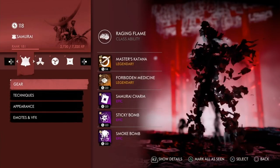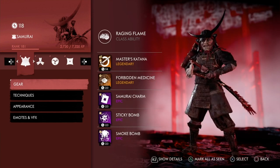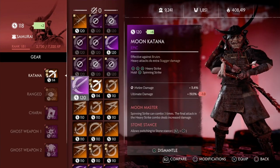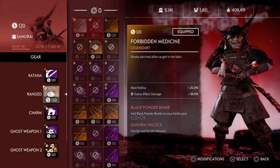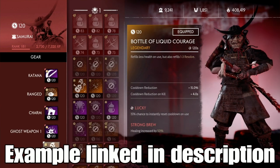You already know how to juggle with the Samurai. You can obviously do multiple ultimates, especially if you're running Liquid Courage. You can get up to three ultimates, one right after the other.